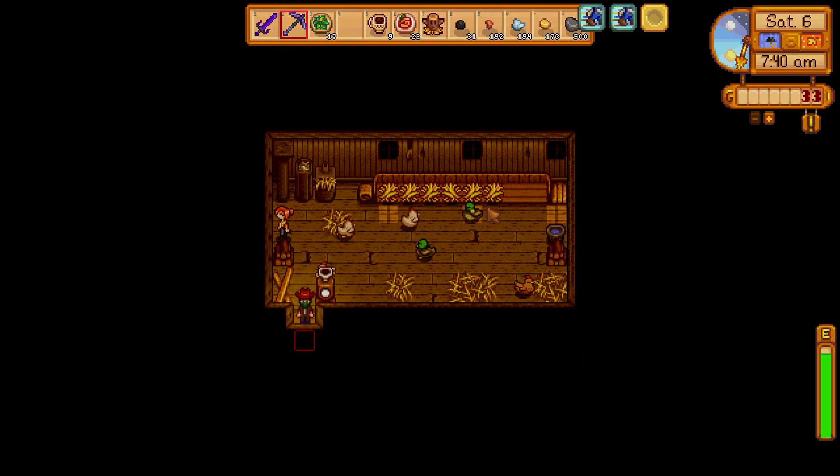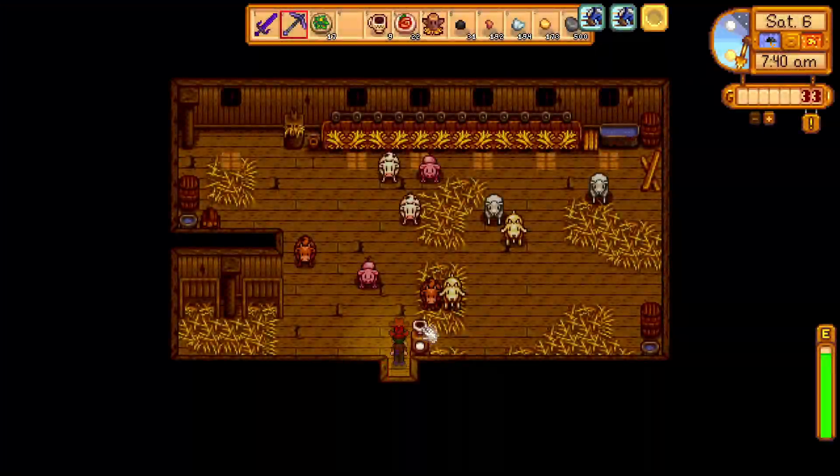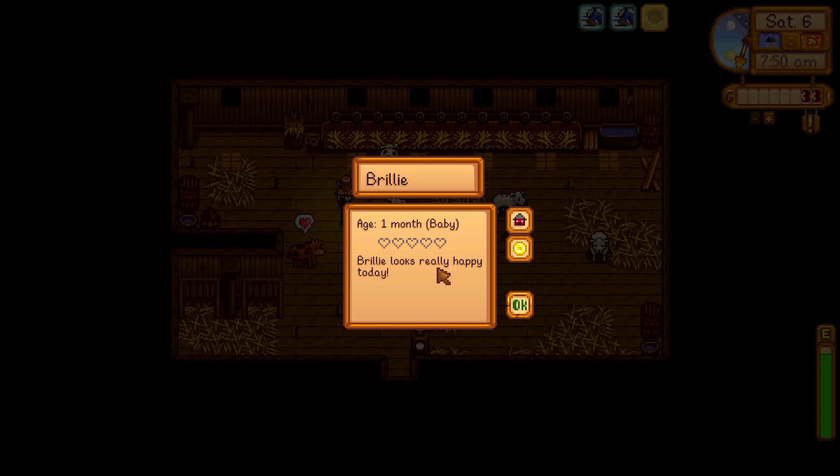Haley does love Sunflowers, but Coconuts are much better because we will eventually be able to get Iridium-quality Coconuts. We're going to finish up our farm chores by tending to our animals, and once we've done that, we can go ahead and warp on over to the desert.